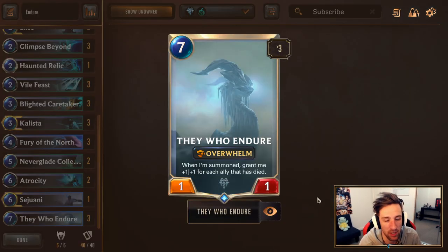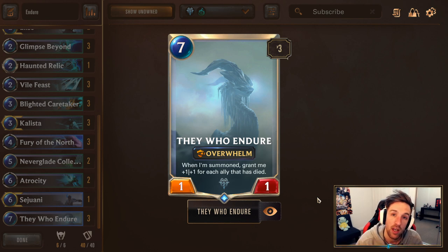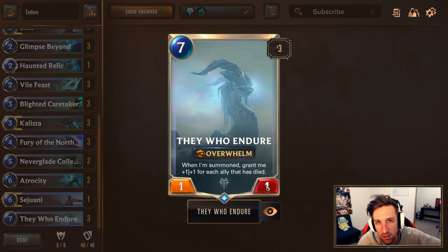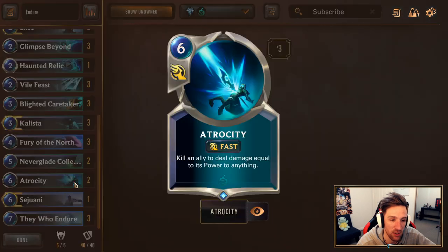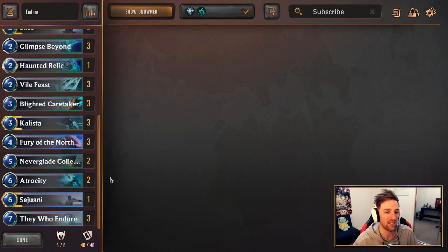They Who Endure is essentially the play-around, all-round build card. This is an aggro deck which has the ability towards the later half of the game to slap down They Who Endure, who has Overwhelm and gets buffed up each time a unit dies, so you can slap your opponent in the face. A lot of players are aware of this deck, but if you are new, you can either do that by hitting them with Endure or you can also play Atrocity to kill the Endure and put that damage into their face. Very much an aggro deck with a combo finisher.